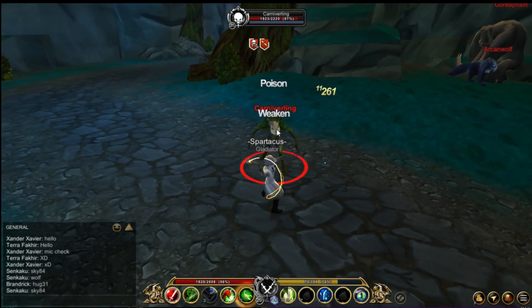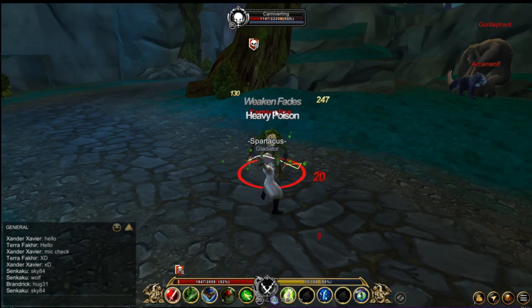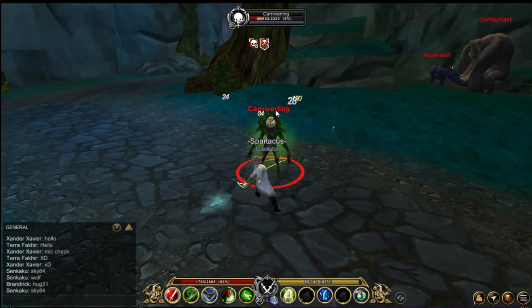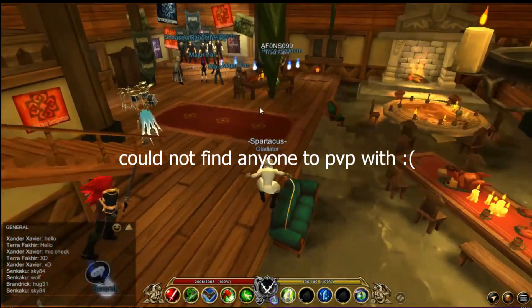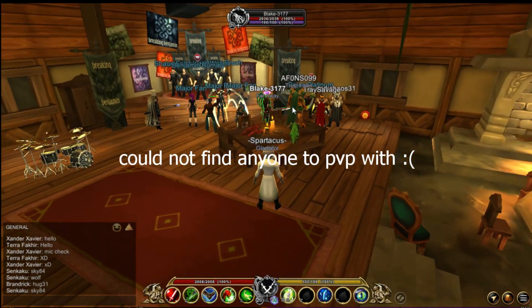The combo you should use is 1, 2, 3. When using the combo, you should use the second skill first to lower the attack, then stack your first skill to 8, then use your third skill to do maximum damage. For PvP it's the same, but when stacking you should stack only to 7 so you can have more time attacking the player.